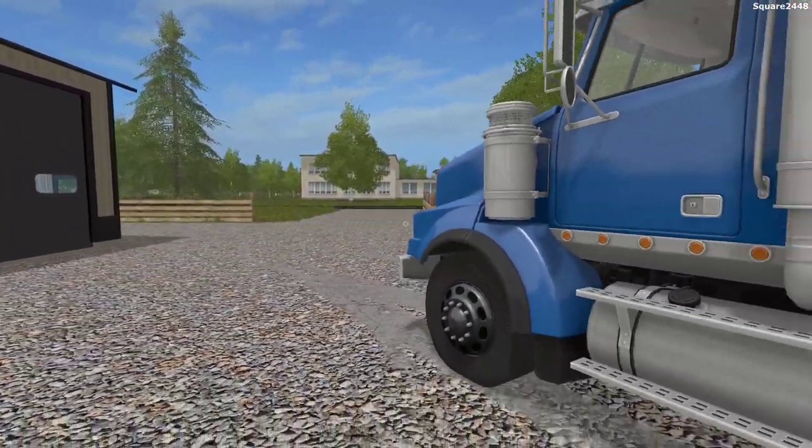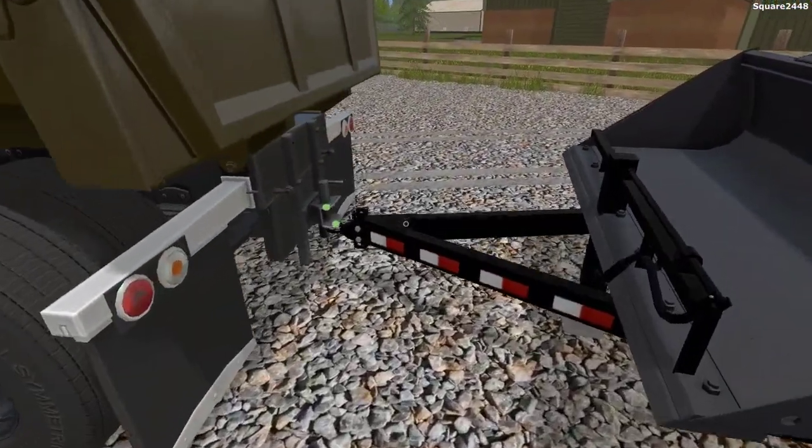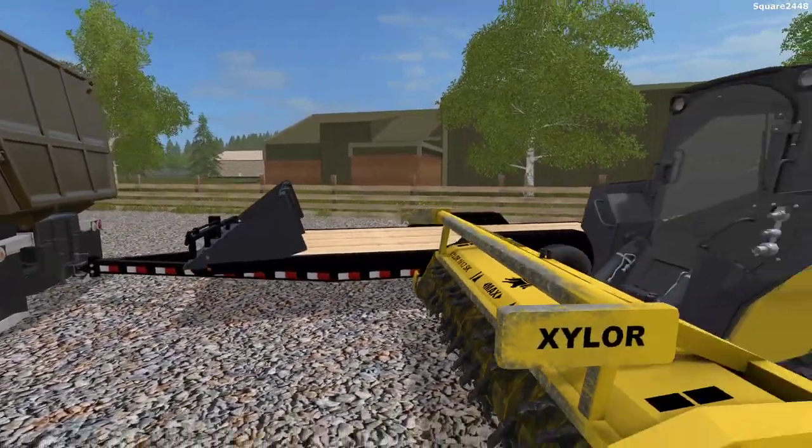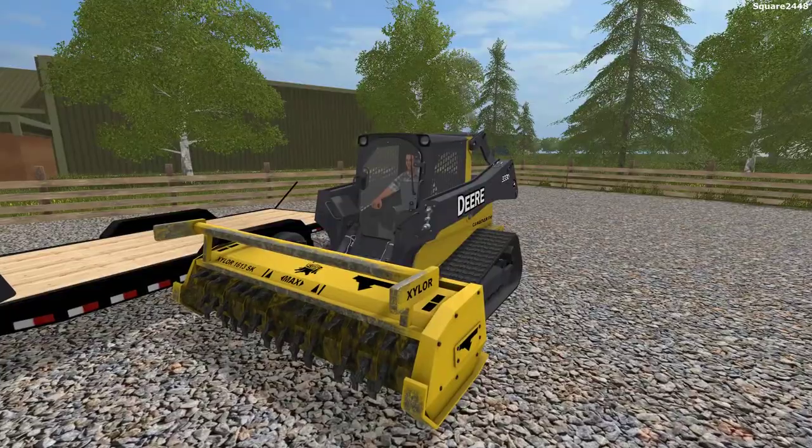That looks to be right on, so we'll definitely hop out here, use the manual attach mod and attach. And with this truck, it actually will make sure that the trailer does sit level, which is nice, and that is very realistic.